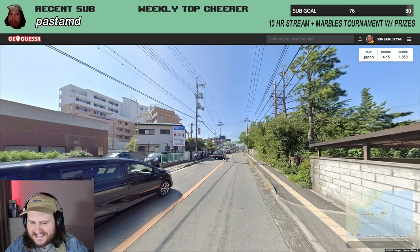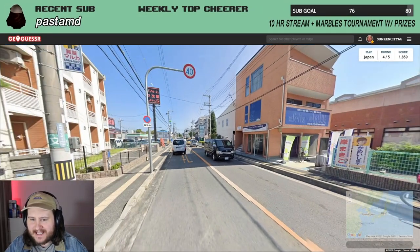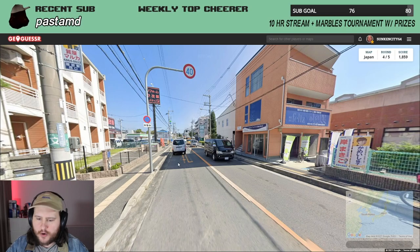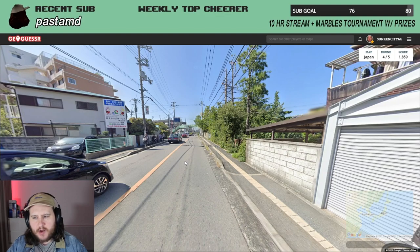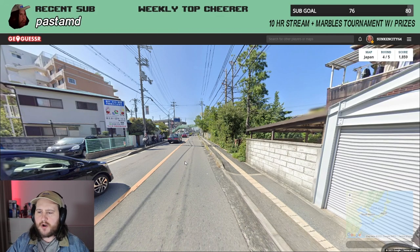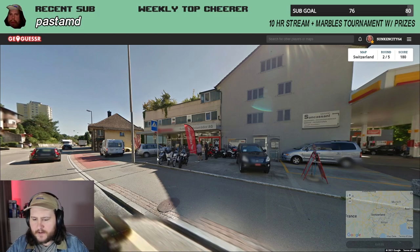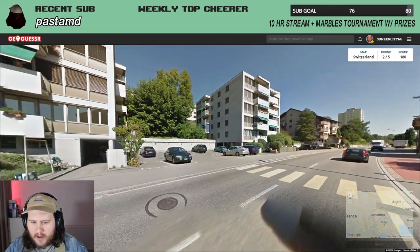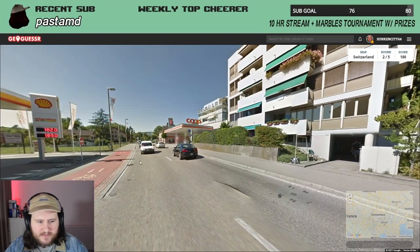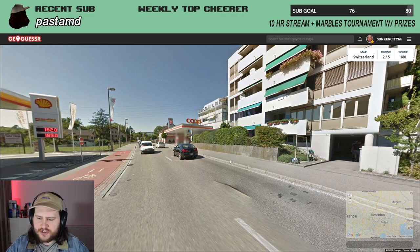While it's usually pretty easy to get from the normal clues, another thing to keep in mind with Japan is that the camera on the Google car is very low to the ground. It can sometimes crop up in Taiwan, not very often, and there's one other country it crops up in all the time, which is Switzerland — another country with exclusively low-cam coverage — which makes differentiating it from something like Austria or northern Italy a little bit easier, judging by the height of the camera.